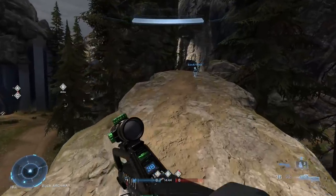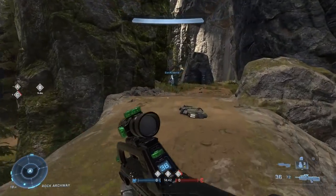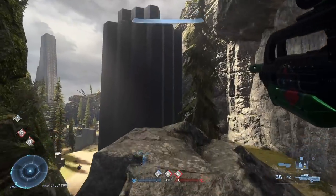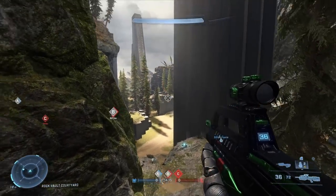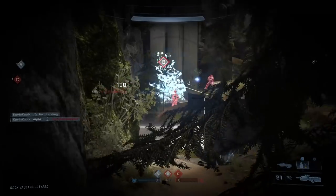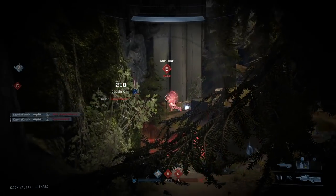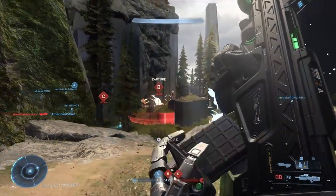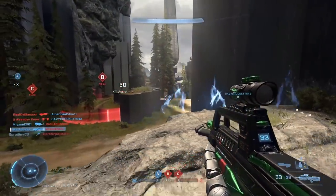Number two is understanding the movement within the game. Beyond base movement speed we have sprint, slide, and clamber all returning in Halo Infinite. Sprint is useful for getting from point A to point B but isn't super advantageous. I only utilize sprint when I'm absolutely in cover moving to another spot, then stop sprinting so my aim is properly placed and ready for engagements.